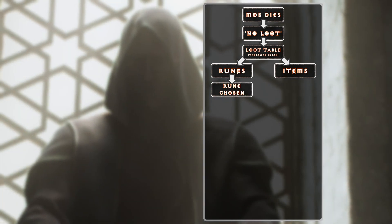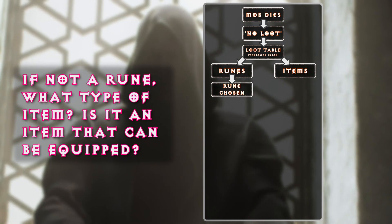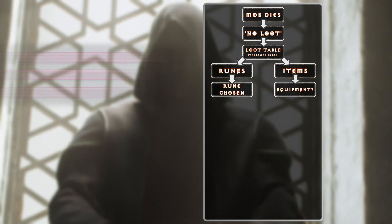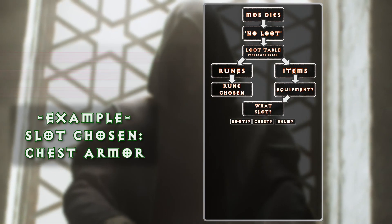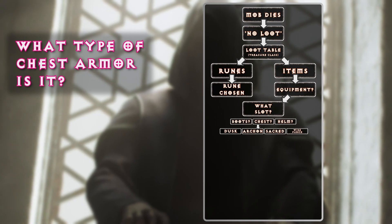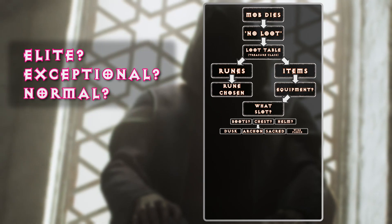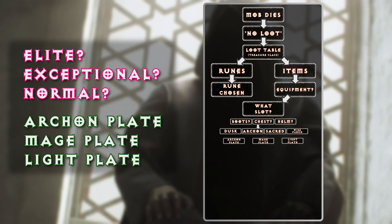Items that are selected will go down a series of determining factors to decide the item itself. The game asks what item type it is — is it an item or an equippable? Let's say the game says equippable. From the equippable slots, which slot is chosen? Let's say the game chooses chest. The game then inquires what family chest armor type it is — is it an archon plate, a dust shroud, sacred, wire fleece, etc. From there, the game decides what tier of that armor family series it's going to be: archon plate, mage plate, or light plate?